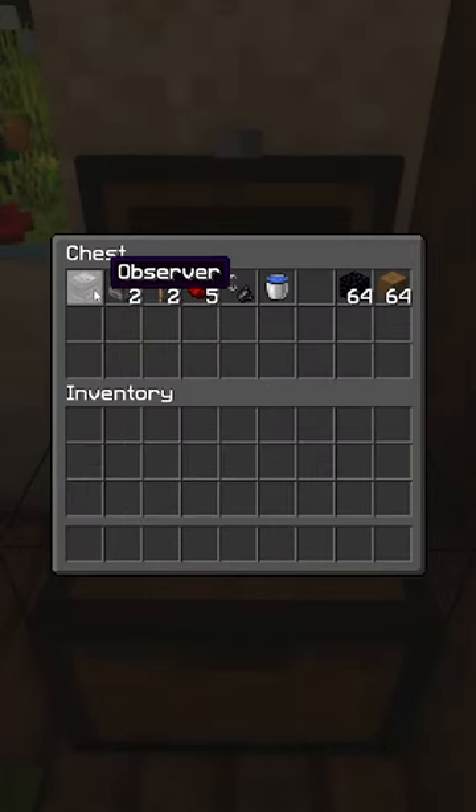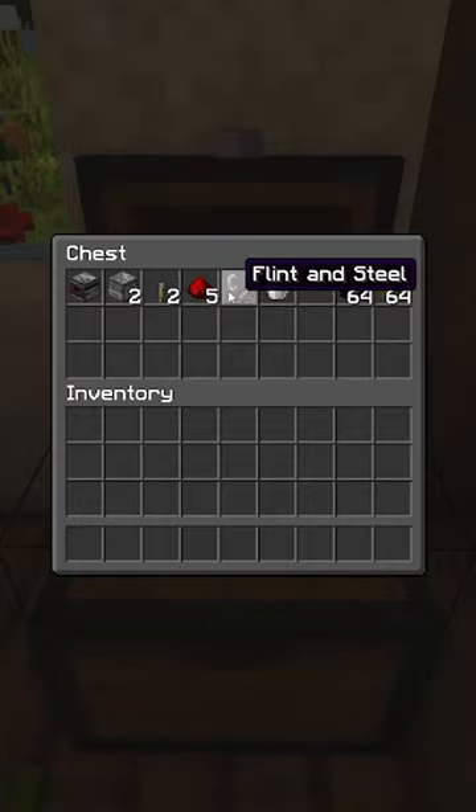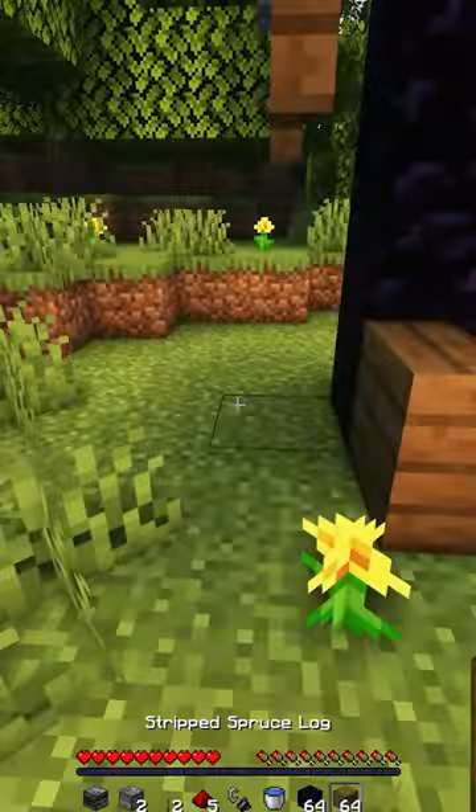This might do the trick. All you need is an observer, two dispensers, two levers, five redstone, a water bucket, a flint and steel, some obsidian, and some building blocks of choice.